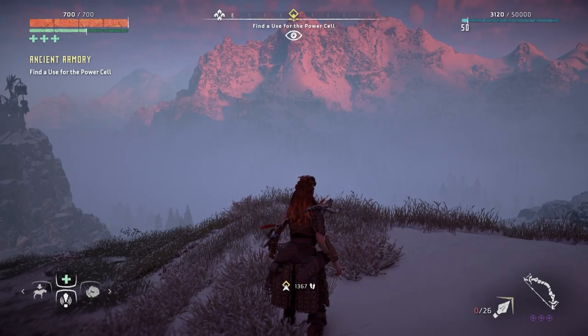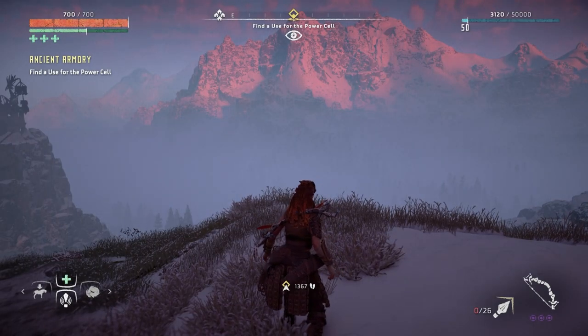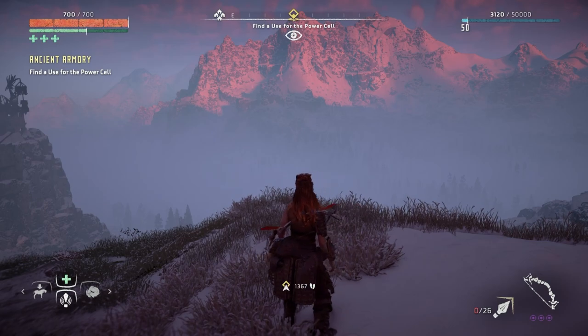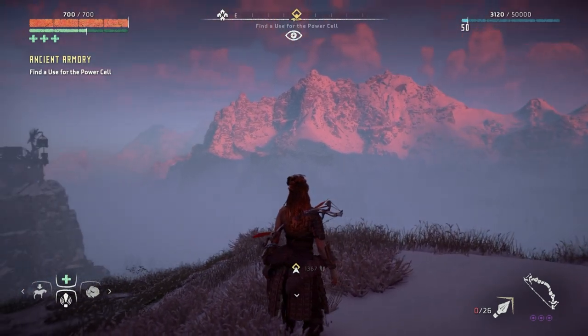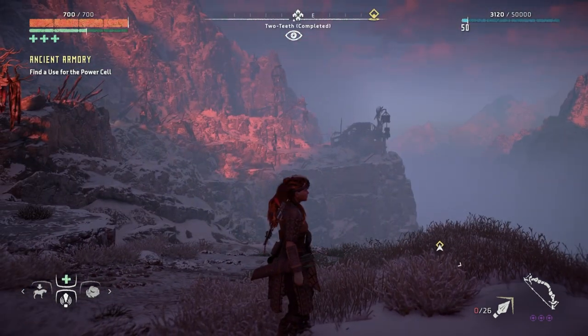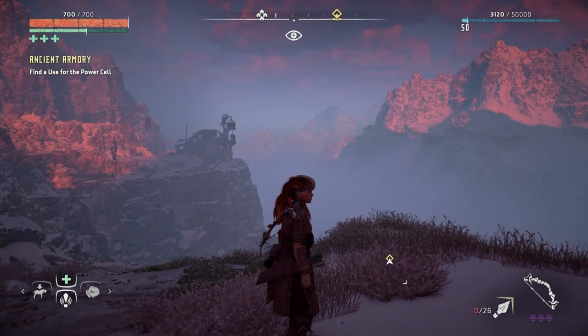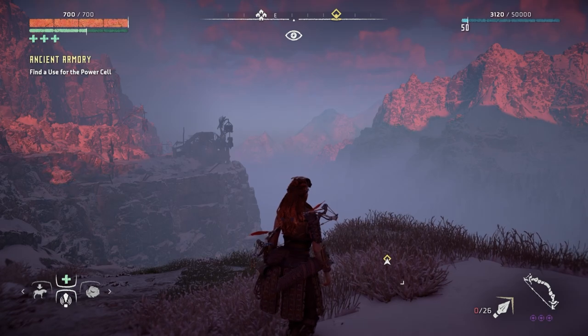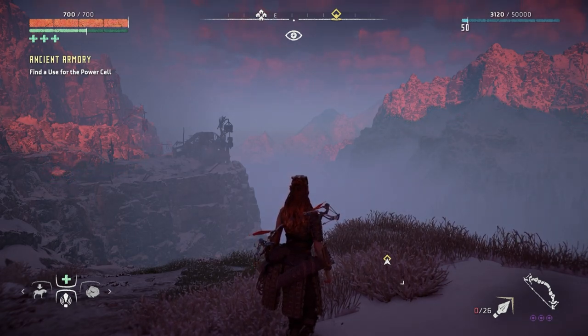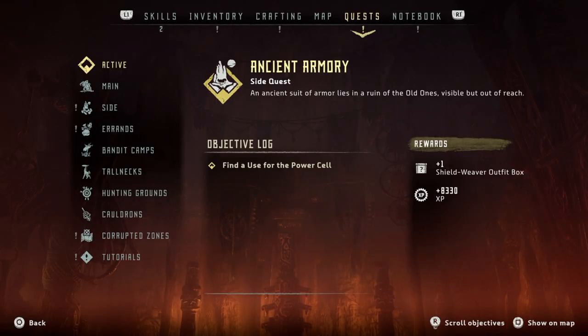Hello, my friends, welcome to part 66 of my Horizon Zero Dawn full blind playthrough on the PlayStation 5. We're playing on Ultra Hard Difficulty. What we're going to do today, I'd very much like to do Ancient Armoury because I just forgot about it. If I'm being honest, I totally forgot about this quest. This is for all the power cells.